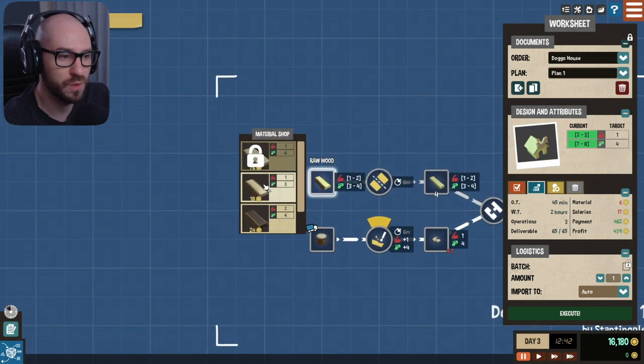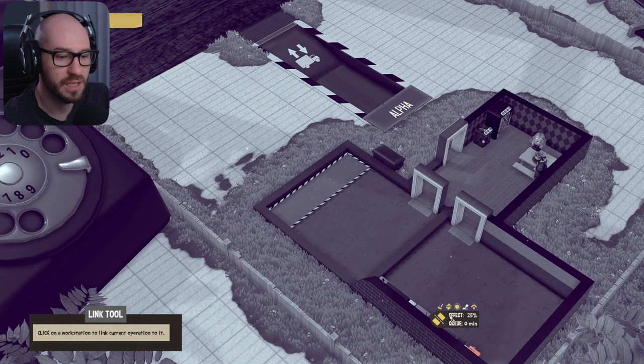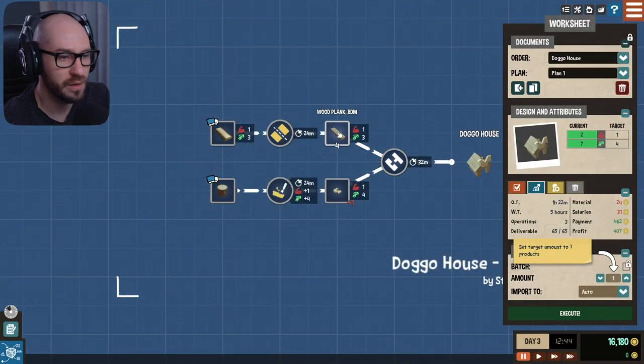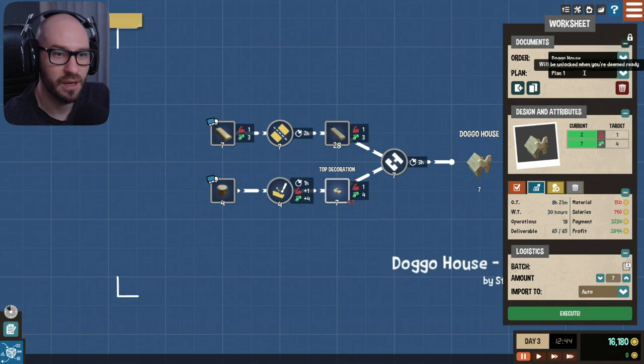Alright, the type of wood — I'm guessing it's going to be this one. This one is 1-4, 2-7. I feel like this is what I've got to meet — this is much, much better because this one is a little bit more expensive but it costs more while I'm getting less money for it. So let me go for that one. Connect this one over here, connect this one to here, and this one is the assembly station right over here. I think we're good to go. Set the target amount of 7 products because that's what we need — 7. There we go. Execute.